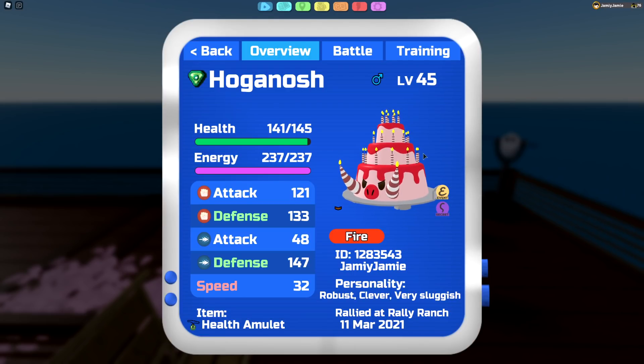Basically, Hoganosh's role for this specific doubles set is to just be a tank and absorb all of the hits being thrown at your potential teammates. And then if you click Bait, you take all the damage, and hopefully your teammates can set up and just sweep them.